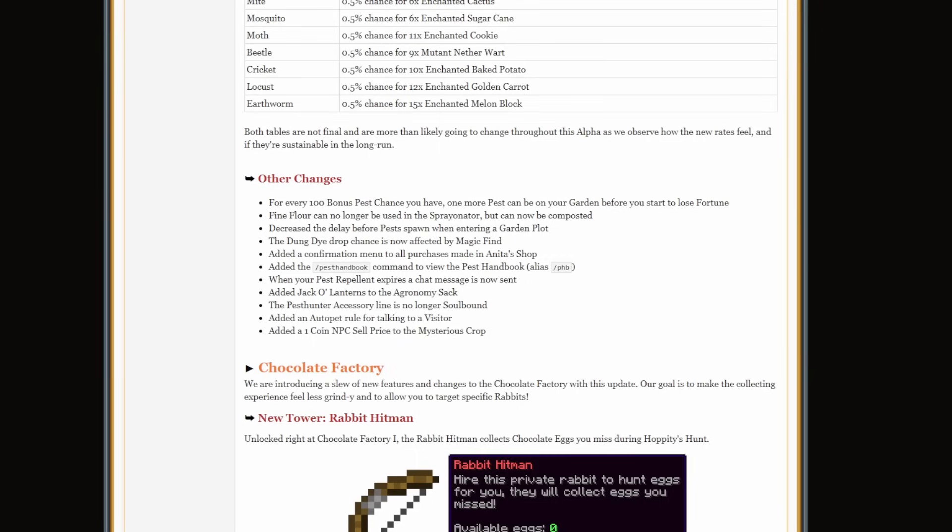For every 100 bonus pest chance you have, one more pest can be on your garden before you start to lose fortune. Find Flower can no longer be used in the Spray-inator, but can now be composted, which is really nice — though it's going to be a lot more expensive on the Bazaar. They decreased the delay between pest spawns when entering a garden plot. The dung die drop chance is now affected by magic find. They've added jack-o'-lanterns to the agronomy sack, the pest hunter accessory line is no longer soulbound, and they added a one coin NPC sell price to the mysterious crop.